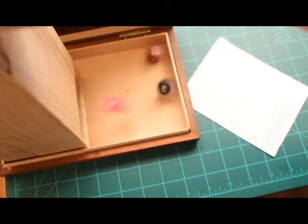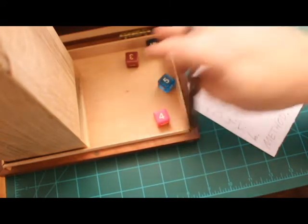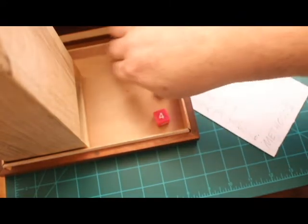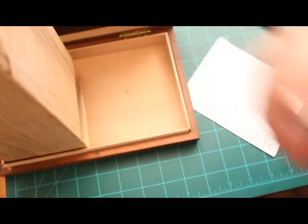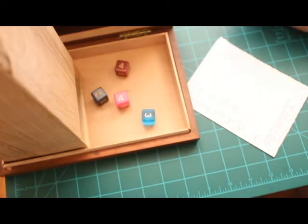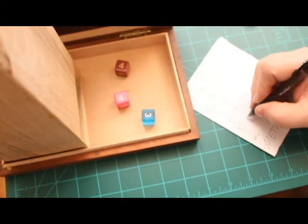Next roll: we have a five, five, a four, and a three. Take away the three and that gives us a fourteen. Following roll: a four, a four, a three, and a two. Take away the two — this is an eleven.